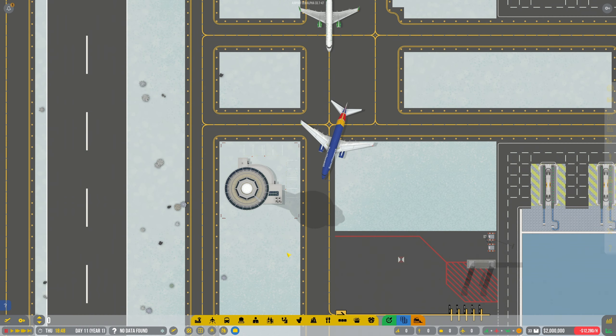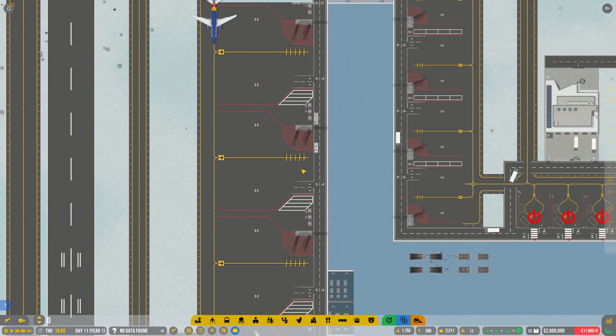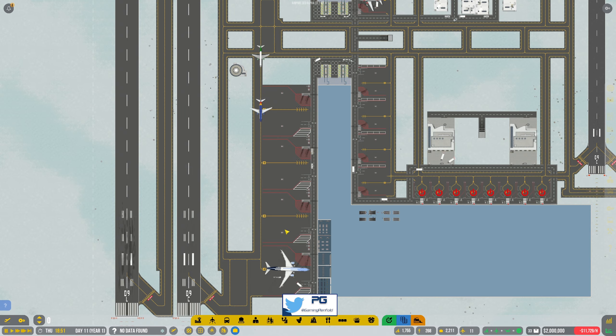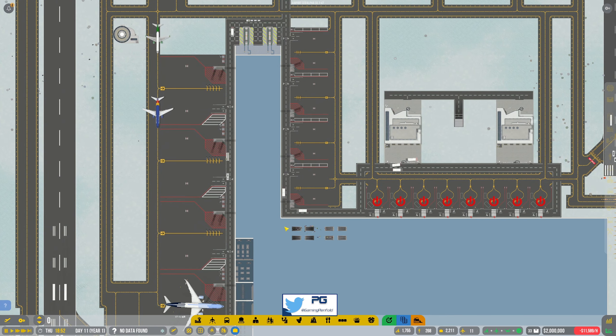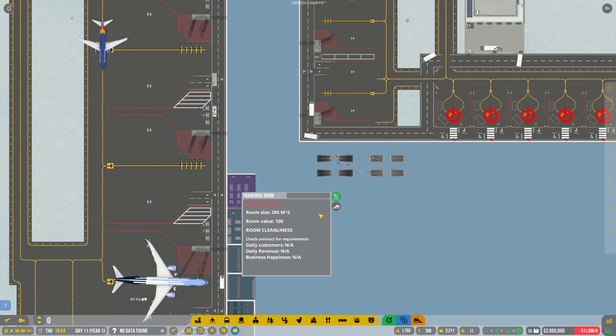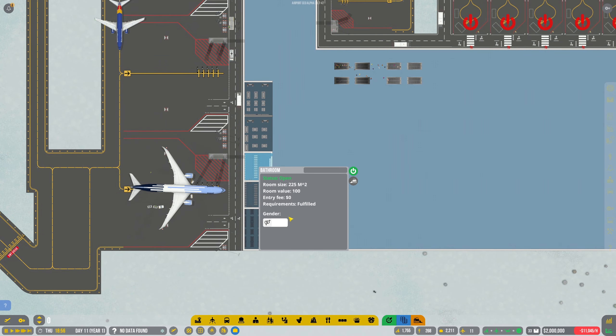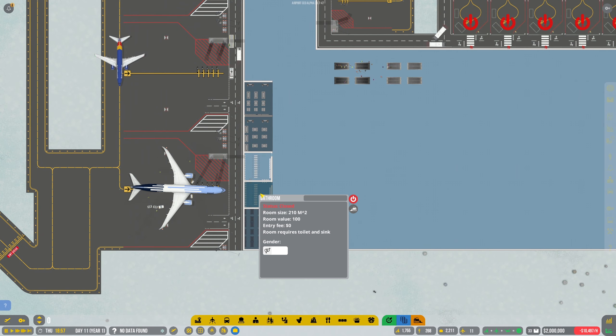Welcome back guys to Penfold Gaming for another episode of Airport CEO. If you missed the last episode, we opened these extra large gates down here and we worked a bit more on this terminal over here. We're going to continue working on this — I'm not sure why these are closed, I'm sure I opened these last time.